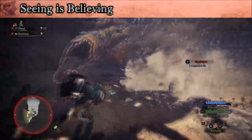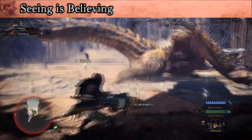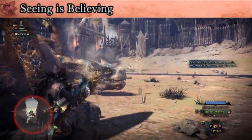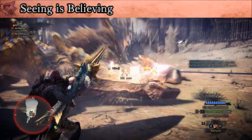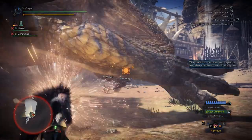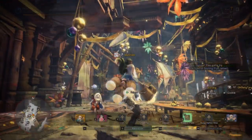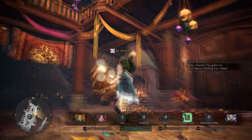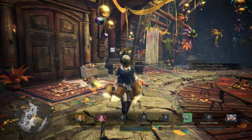Speaking of crowns, Tigrex actually now has a large — and I mean huge — gold crown in the Seeing is Believing quest. You'll literally just need to see it for yourselves, quite honestly. I think you'll need a drink after the hunt for sure, this guy is massive. Good thing is that Capcom's actually opening up a tab specifically for you dual blade users — this is an absolutely hilarious weapon layer.